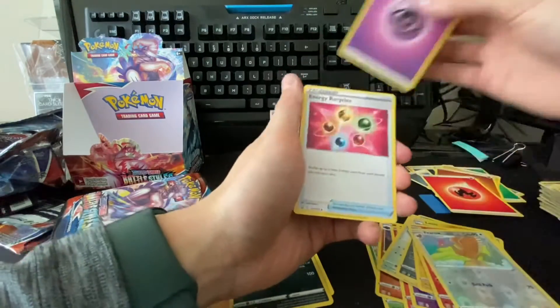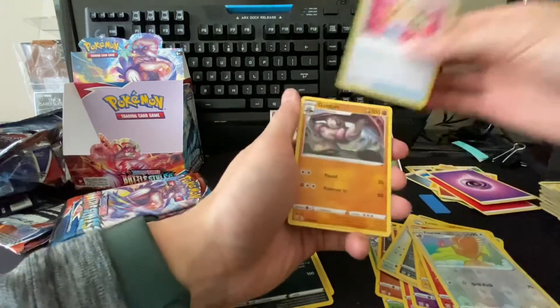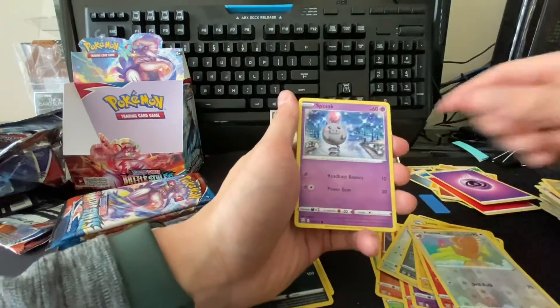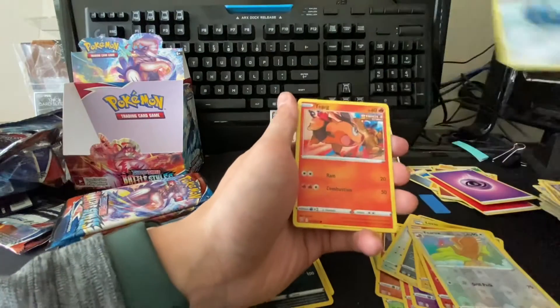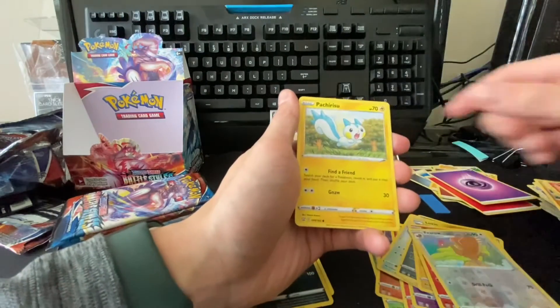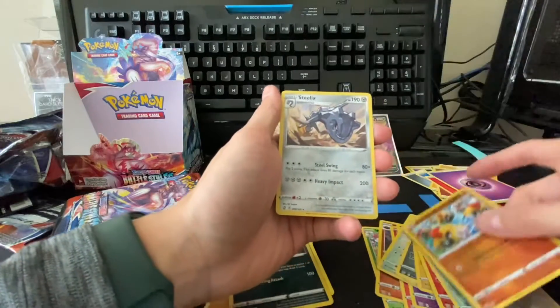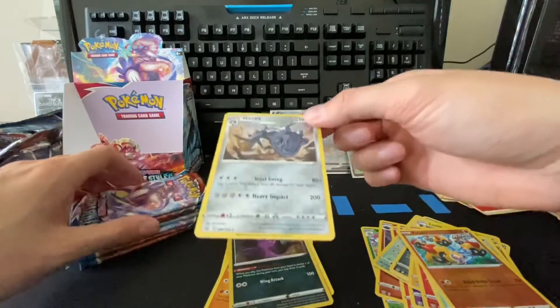Psychic Energy, Energy Recycler, Gurdurr, Cacturne, Gligar, Spoink, Bronzor, Tepig, Pachirisu, reverse Phalanx, and a Steelix holo. I think we got this last time too.